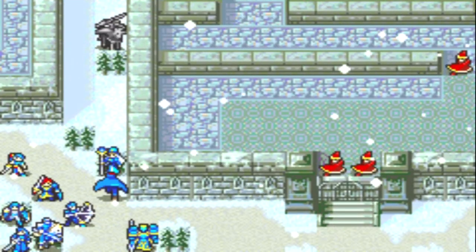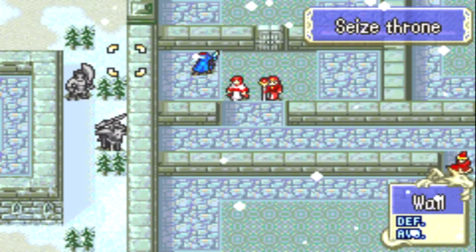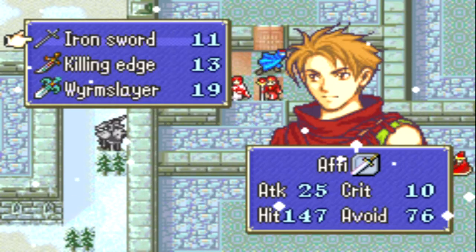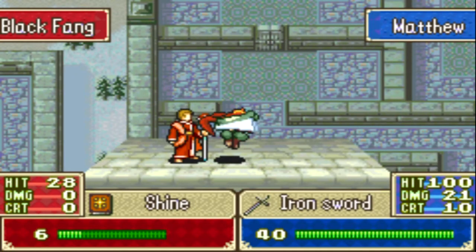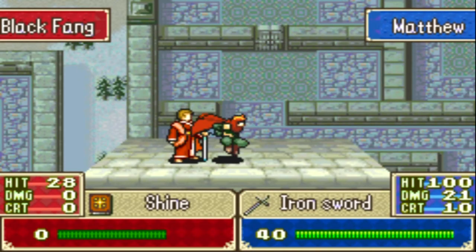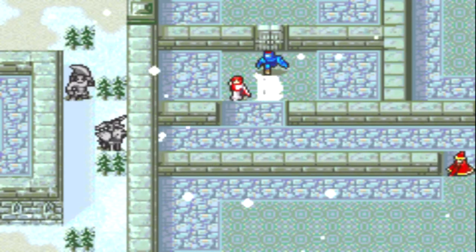Looks like I'm warping Matthew up there. So, this is Kenneth's map, and the stipulation to get Harkin is: by the end of turn 9, you need to have defeated at most one promoted unit, like this guy here — he is a bishop. He counts as a promoted unit, just like the general I killed. So I just killed two promoted units. That's more than one. So I can't get Harkin. It's automatically Carol.